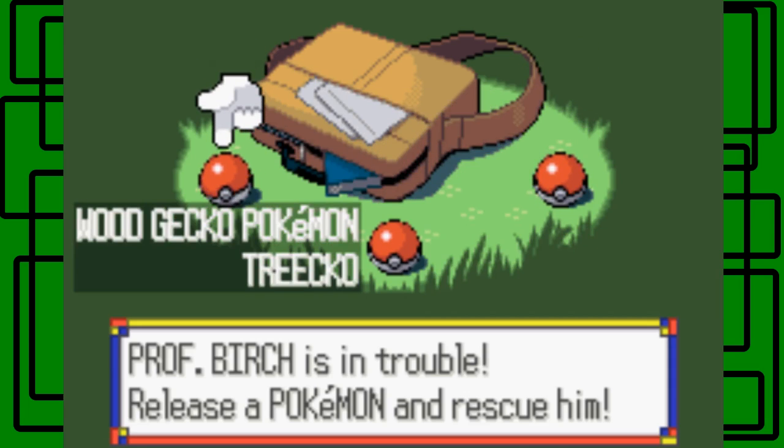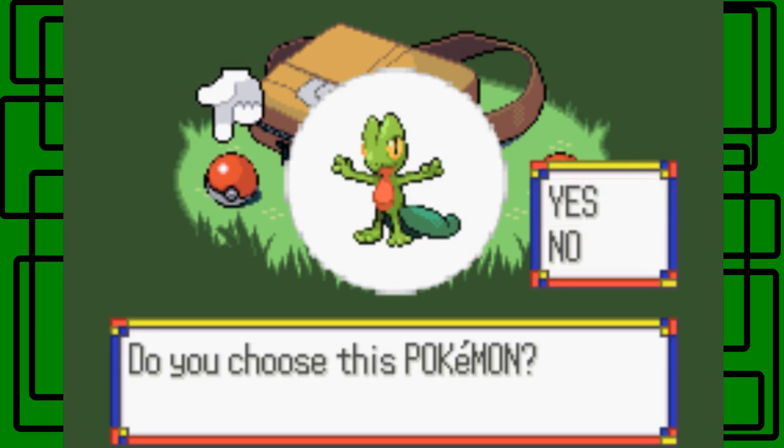I already used Torchic in Emerald, and I already used Mudkip in my first playthrough of Pokemon Ruby for my project on this channel. So I'm gonna choose Treecko. I did choose Treecko for my Pokemon Sapphire Nuzlocke Adventure but I lost at Brawly. So I want to give Treecko a full playthrough where I can use him to his fullest extent — I'm gonna go with Treecko. Let's go!